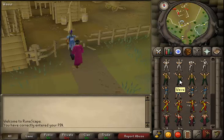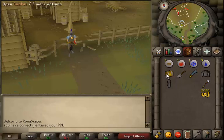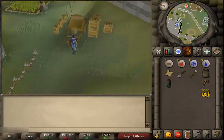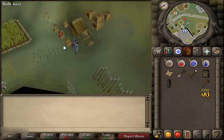Yes, Uri is here! He gives us a casket — let's open it. We found another clue scroll. Let's read it: 'Search the crate near a cart in Barbarian Village.' Hmm, that sounds interesting. I think we did this one before, so I know one of these crates has the next clue or reward.